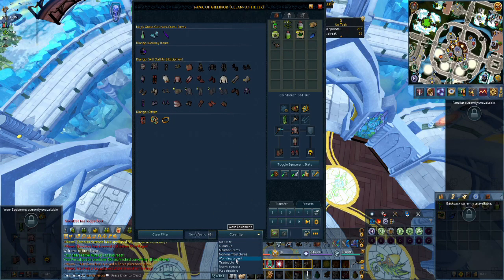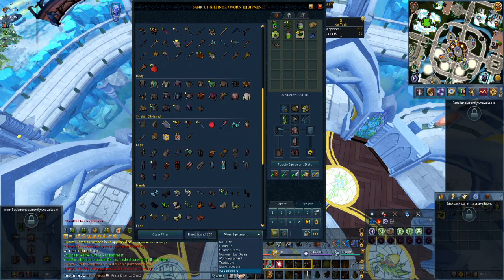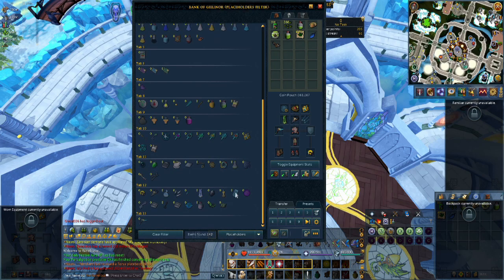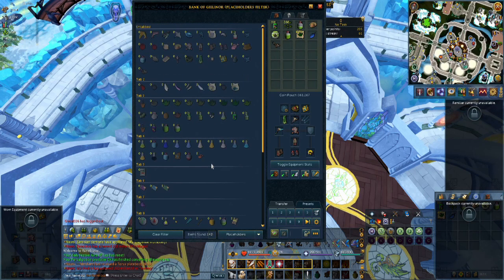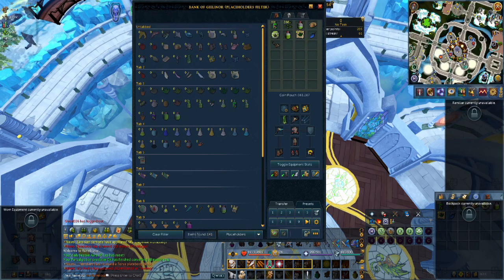You can also search for Worn Equipment and sort it further to see if there's anything you would like to get rid of, such as old placeholders for skills or things you are no longer working on. Tune in next time for another episode of RuneScape Tips and Tricks.